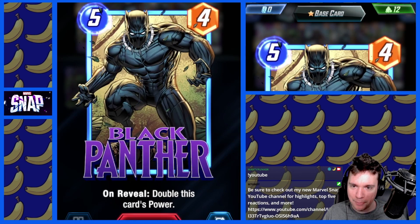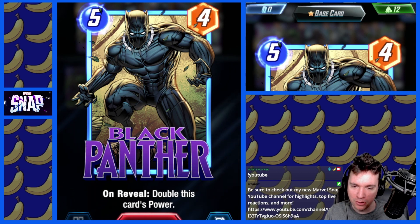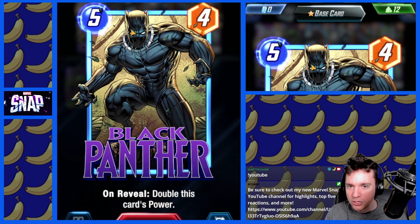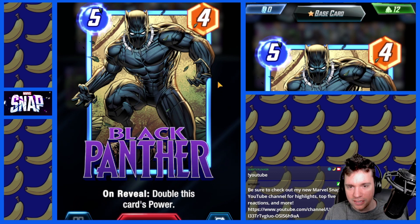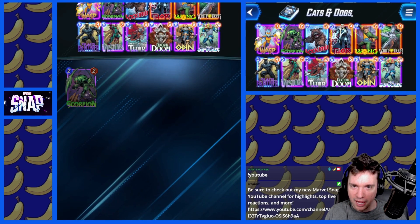We're keeping the Black Panther train rolling today. He's a 5-cost, 4-power card. On reveal, double this card's power. The idea is to double it as much as possible with cards like Odin and Wong.